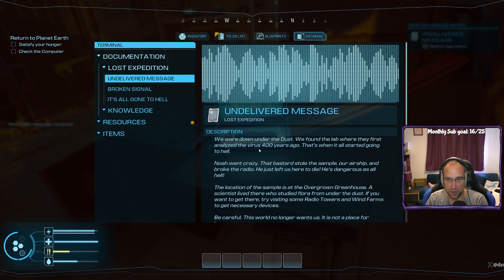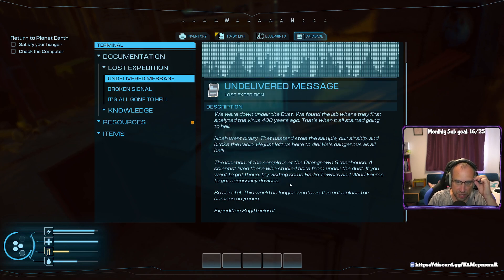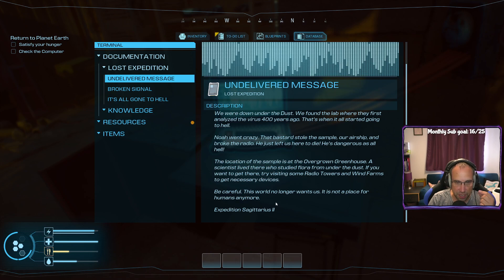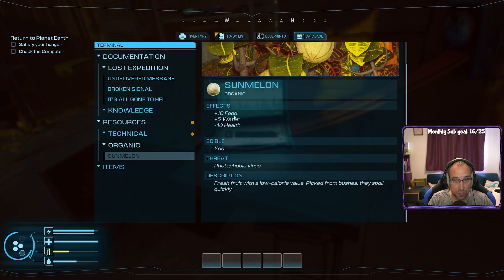We found the lab under the dust where they first analyzed the virus 400 years ago — that's when it all started going to hell. Someone went crazy, stole the sample and our airship, broke the radio, and just left us here to die. The location of the sample is at the overgrown greenhouse. Scientists live there who studied flora from under the dust. Try visiting radio towers and wind farms to get the necessary devices. Be careful — this world no longer wants us. We also found some melon: plus 10 food, plus 5 water, minus 10 health, with a photophobia virus threat.